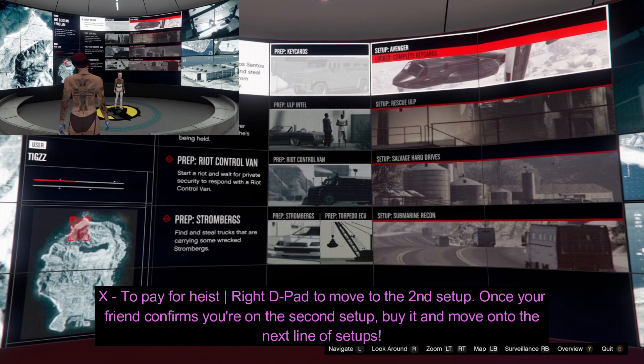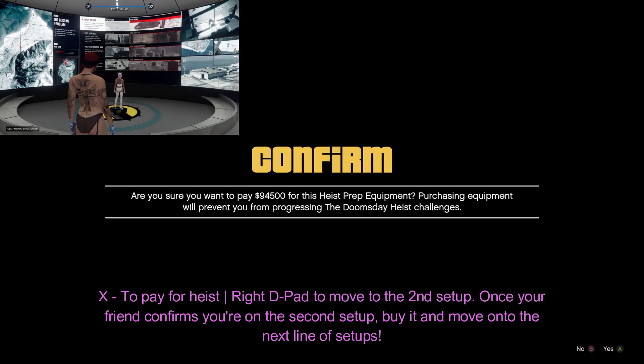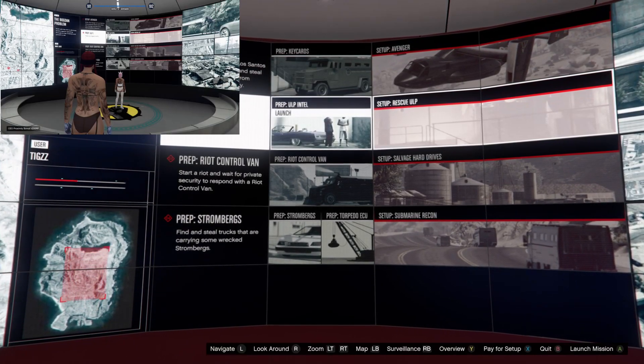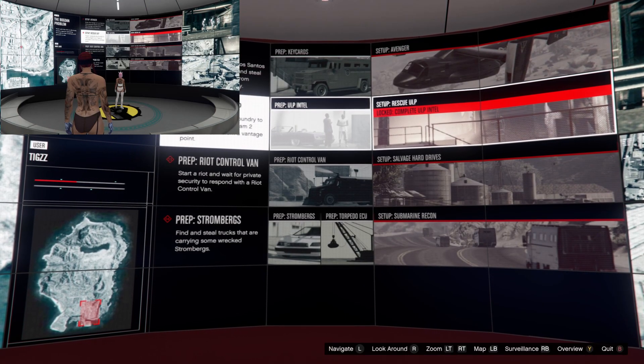So you kind of want to just do them quick — X and right on the D-pad, X right on the D-pad, almost at the same time but not quite. So as you can see, I'm on the first set up. I press X and right on the D-pad and I wait for my friend to confirm that it is on the red second set up, not the first one. X right on the D-pad and then my friend confirms that it's on the red.